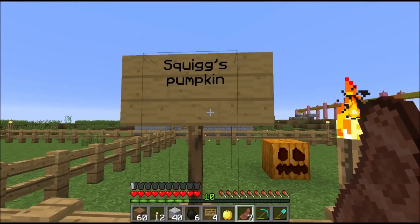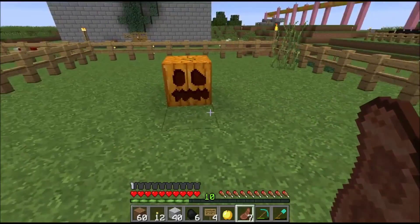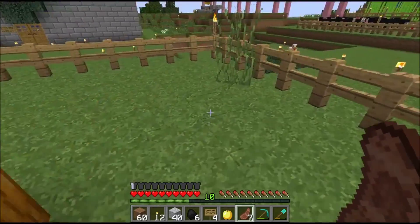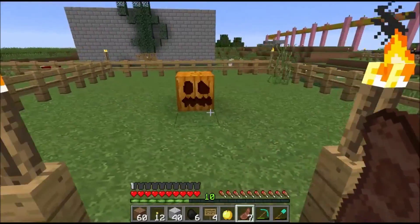This is Squiggly Bob's pumpkin. I'm not quite sure whether he's completed it or this is just what he's going to go with. I like the accent of grass just over there — that's just quite nice, Squiggly Bob. But yeah, you get the idea. That's the build area.